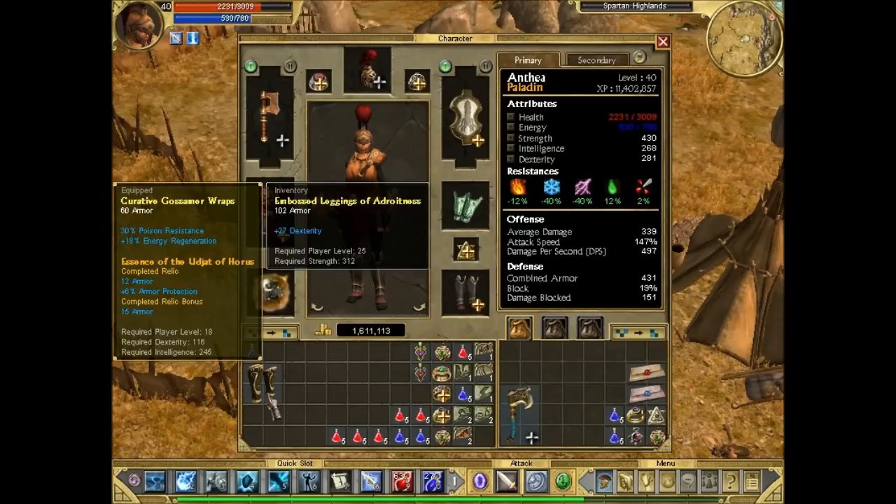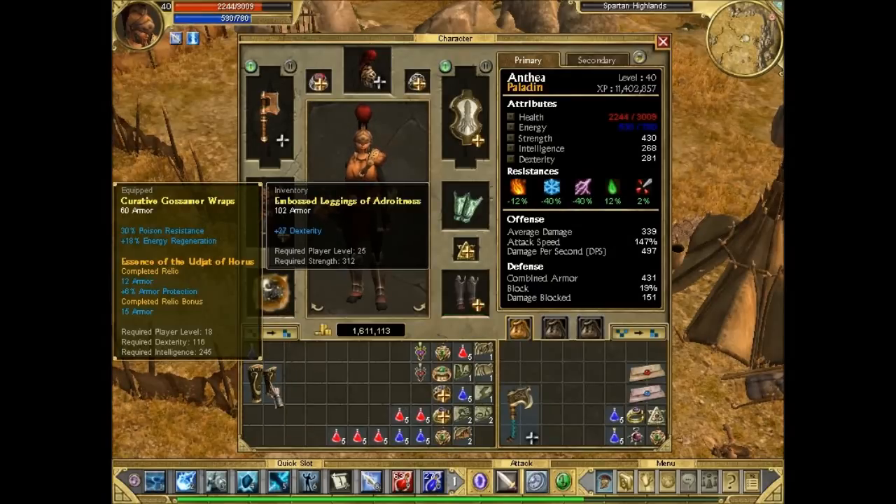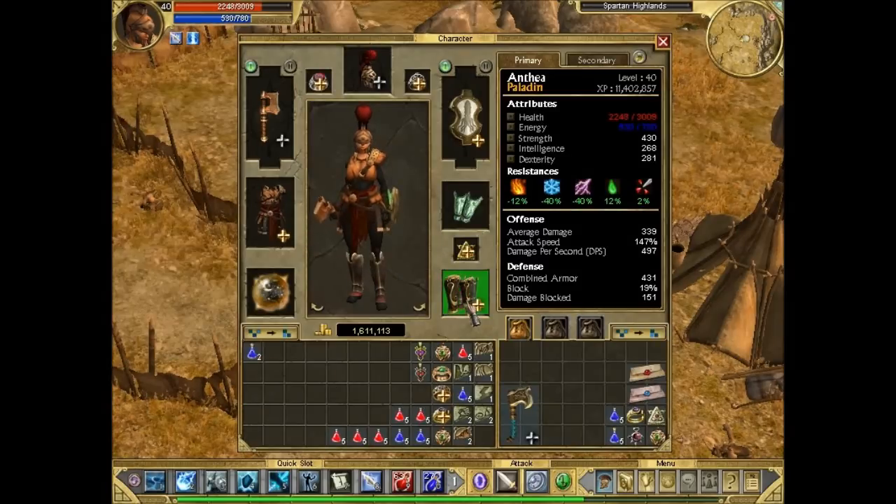I also got these leggings with a nice dexterity bonus. I don't usually pick up yellow items at this stage, but some bonuses are good. Adroitedness means it gives a bonus to dexterity, and we do really need dexterity. The only problem is this has Jat of Horrors in it which gives an armor bonus, so we are losing a little bit on armor unless we can find a good relic to put in it.